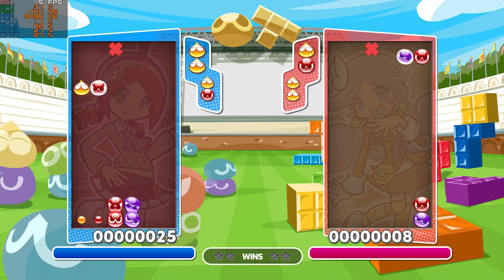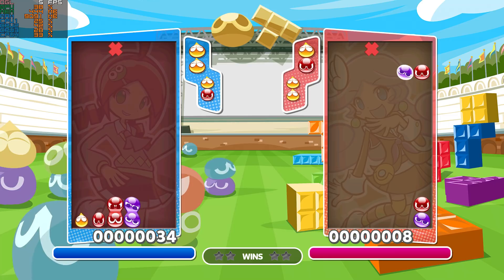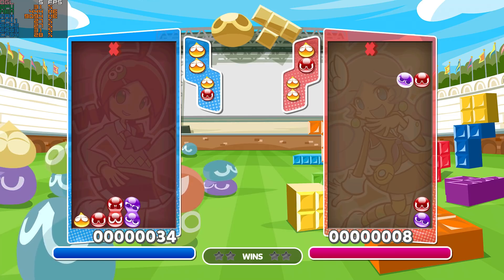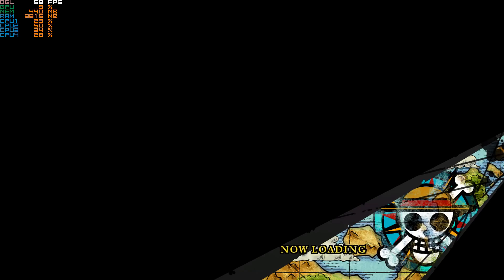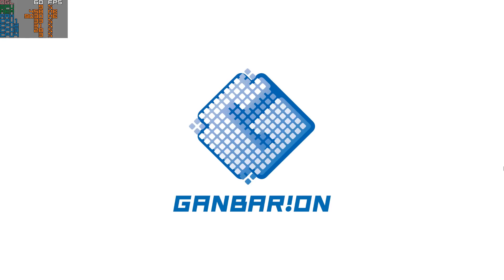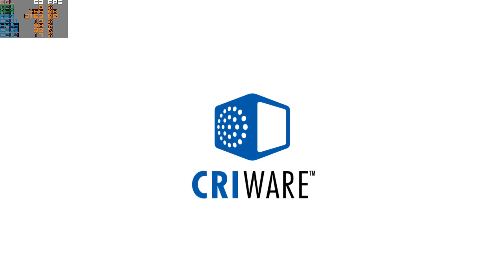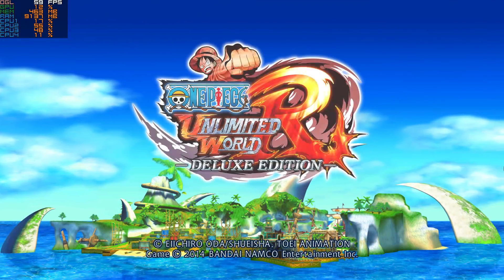Update coverage is a mark in development history and only temporarily relevant, as the bar is constantly moving, which then requires further update coverage. The next title I want to highlight is One Piece Unlimited World Red, which, similar to Puyo Puyo Tetris, loads with impressive speed. Throughout splash screens to main menu, 60 FPS is maintained with visuals cleanly and accurately presented.